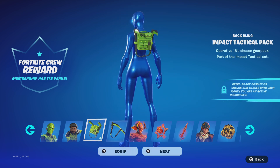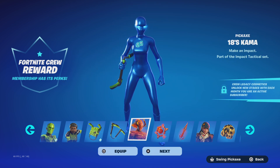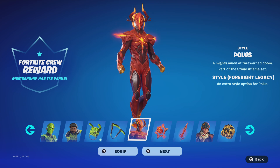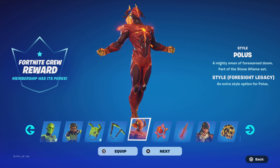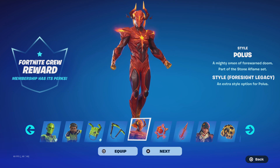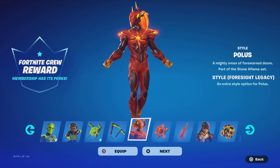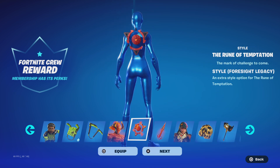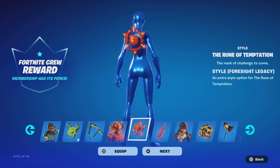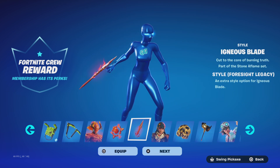The back blings are mid and the pickaxes are interesting. Now moving on to the next stuff — if you're subscribed at the same time I am, you'll be getting these items and styles. For the Polo skin, you'll be getting the Foresight Legacy style, which is honestly very mid. The back bling is kind of sick — it's called the Rune of Temptation, and it also gets the Foresight Legacy style, along with the Igneous...